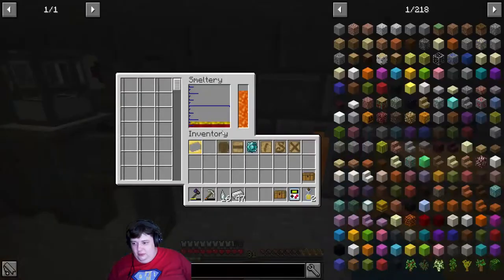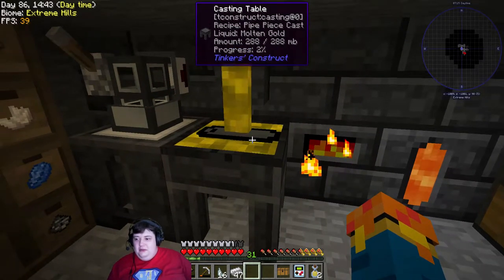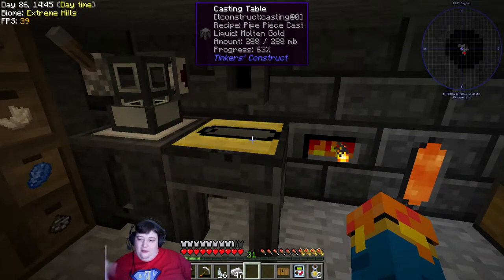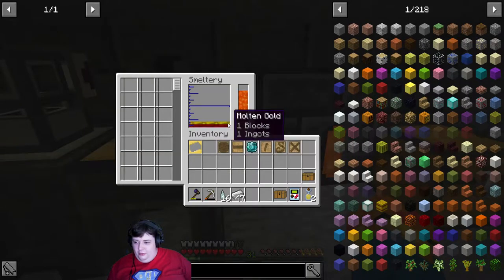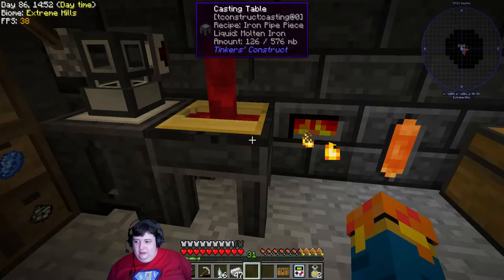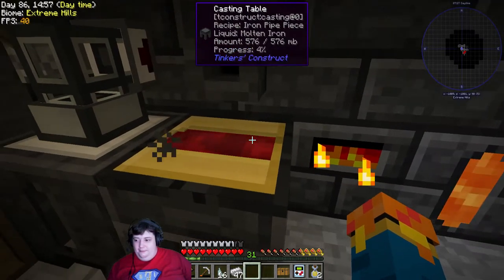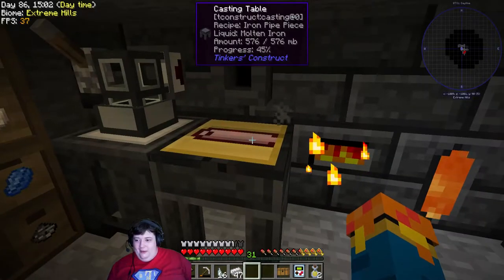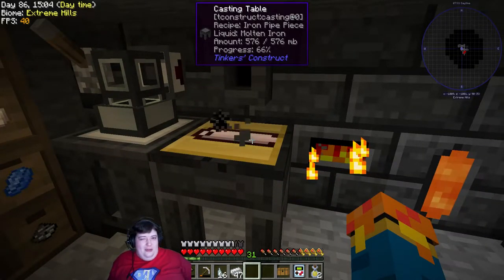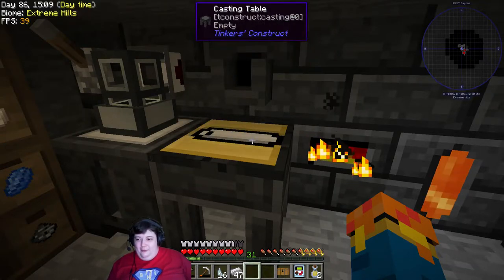The gold should be done melting so I'm going to pour the gold over the top of the pipe — the pipe will disappear and we'll be left with a gold cast. Yep! And then we're going to pour iron in. I have no idea how much iron it's going to take — 47 should be enough to make the whole gun. Then we'll see how it works and go from there.